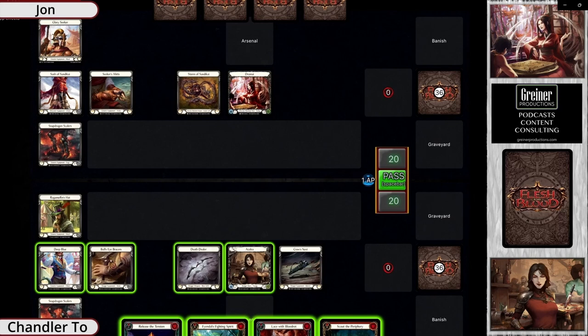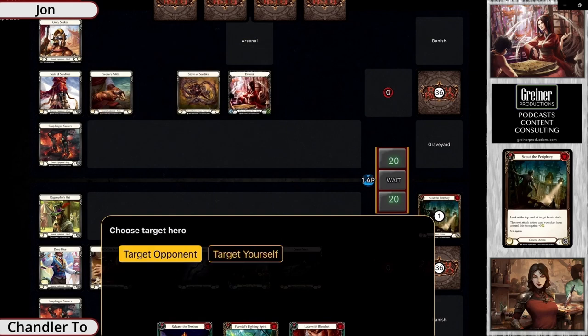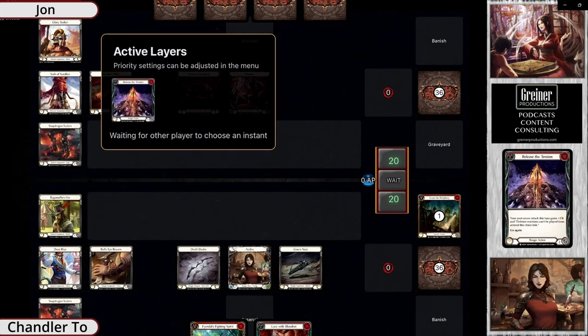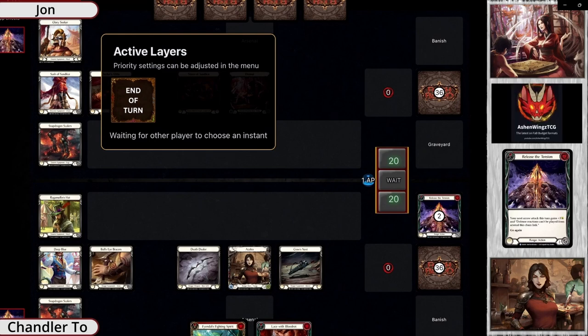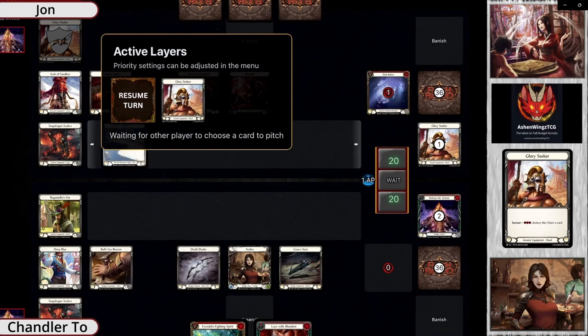They chose Azalea. How is this matchup supposed to go? Dromai just needs a board and to swing every turn, and Azalea can't efficiently clear dragons. In a 20-health format, Dromai tends to look a little more aggro — a little more scar-for-scar, blaze-heavy — than in constructed.